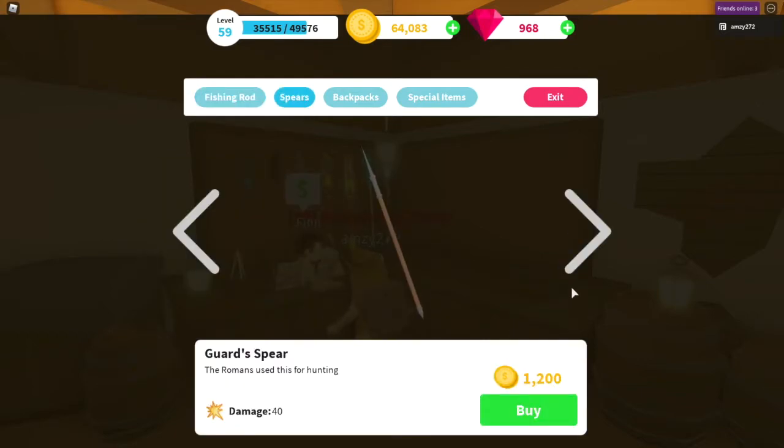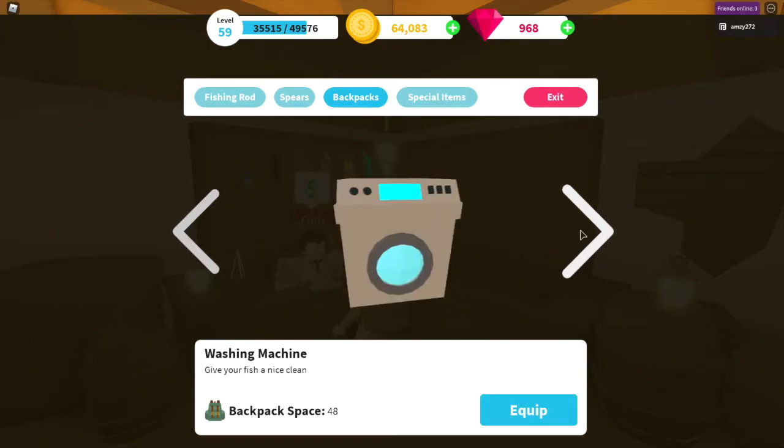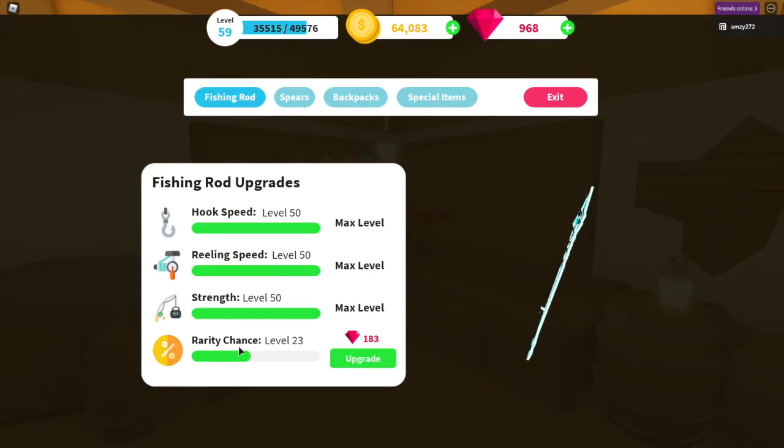That's the same for the spears - if you want to collect XP quickly by hunting sea creatures, try and upgrade your spear as much as you can. It would also help to have a backpack with at least a decent amount of space so you don't have to keep going back and forth. On the fishing rod, the higher the rarity, the higher the chance you'll get a better fish - more mythics and legendaries - and the better the fish, the more XP you get.